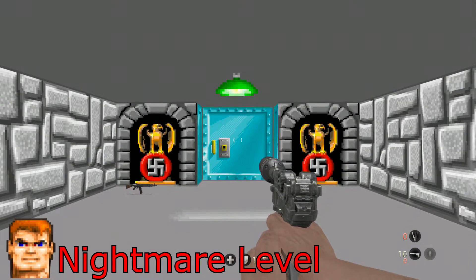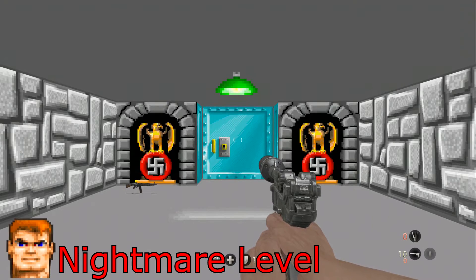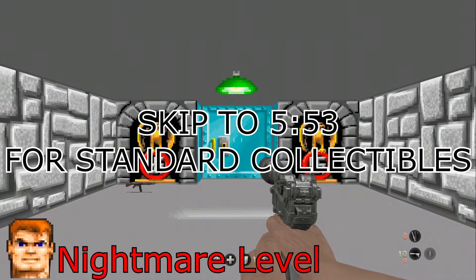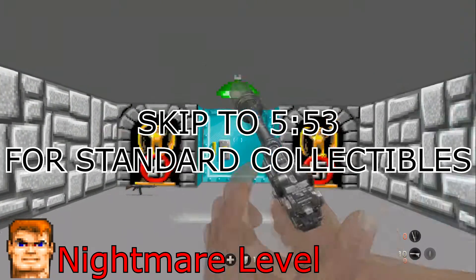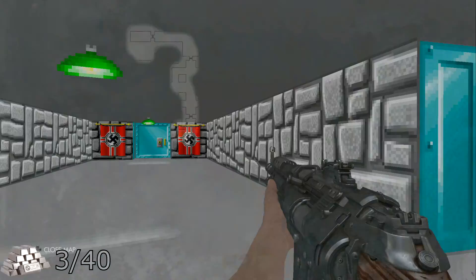Now, to anyone who does not care about collecting all the silver within the nightmare level to unlock the character concept art — which I completely understand — skip to the time stamp that is on the screen right now to make it back to the regular collectibles that actually have achievements tied to them.